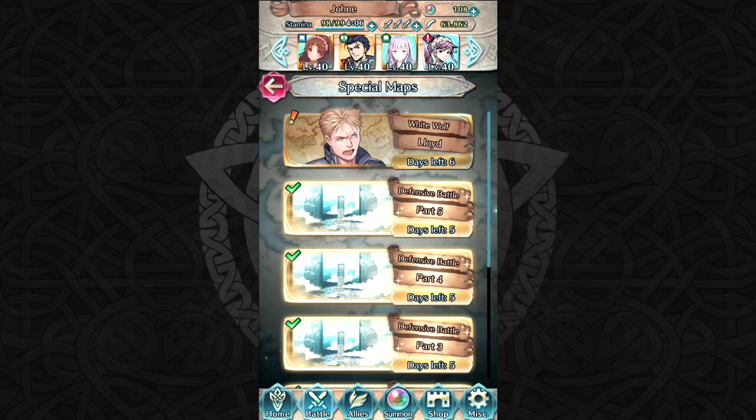Hey guys, welcome back to more Fire Emblem Heroes, and today we're taking on the Grand Hero Battle, White Wolf Lloyd from Fire Emblem: The Blazing Sword. Man oh man, is this character cool? I really want to talk about him, but in case you haven't played that game, I'll spare you his explanation. All you need to know is he's an incredibly strong sword master.